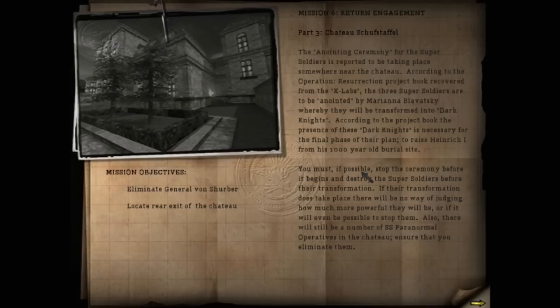You must if possible stop the ceremony before it begins and destroy the super soldiers before their transformation. If their transformation does take place, there will be no way of judging how much more powerful they will be or if it will even be possible to stop them. Also, there will still be a number of SS Paranormal Operatives in the Chateau. Ensure that you eliminate them.